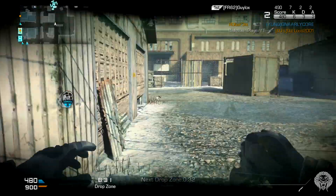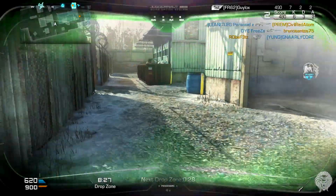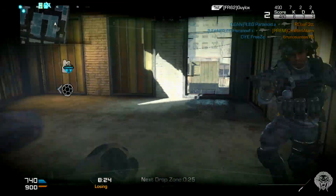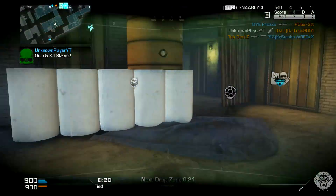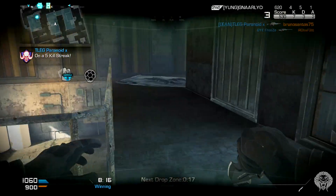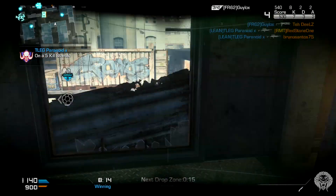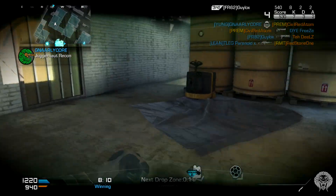Moving on, we can see the Mutiny map. This is set on some pirate ships, which looks very interesting. It's very dark, which is an interesting detail — hopefully it won't be too dark, and it'll probably be along the lines of Fog, the kind of map we saw in DLC one, Onslaught. You can see a little bit of a boardwalk, and you can possibly go on top of those ships, which looks really cool.